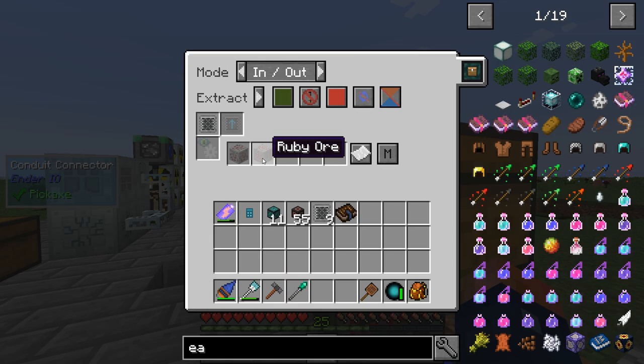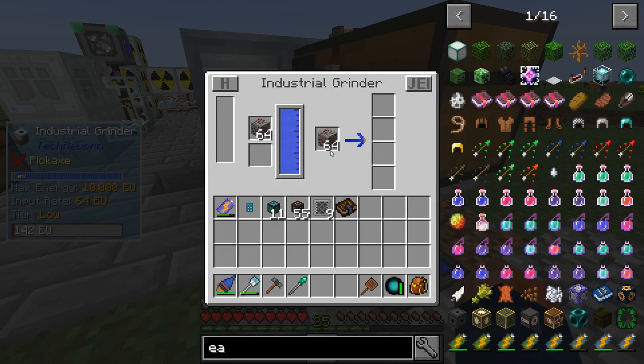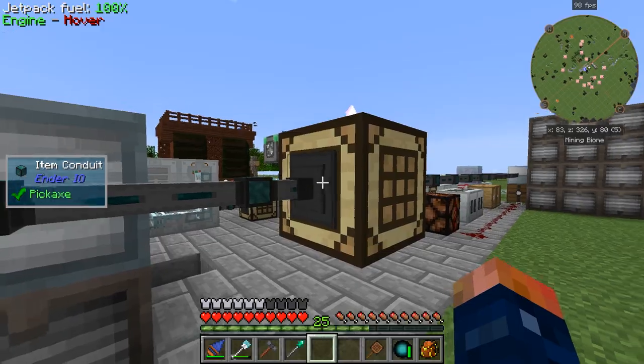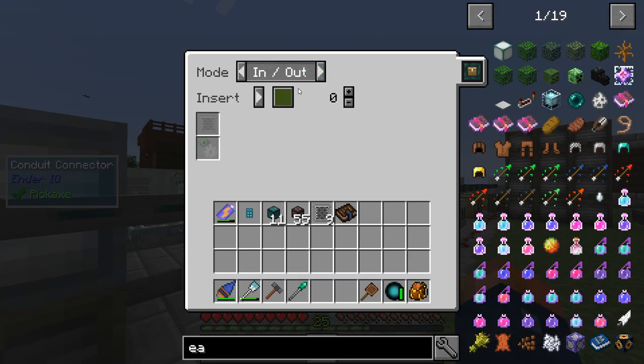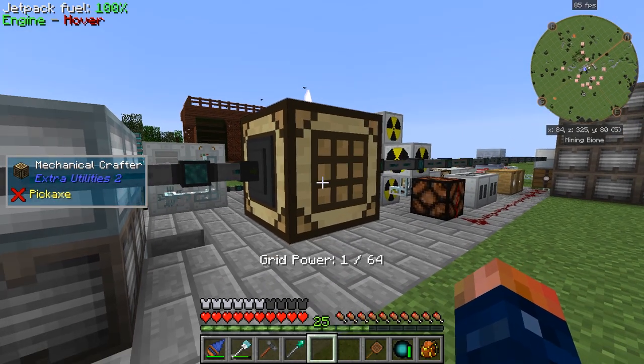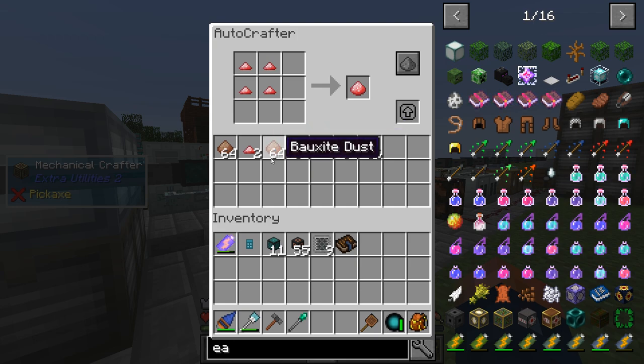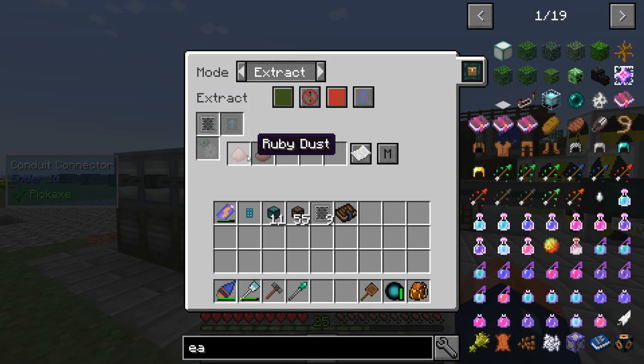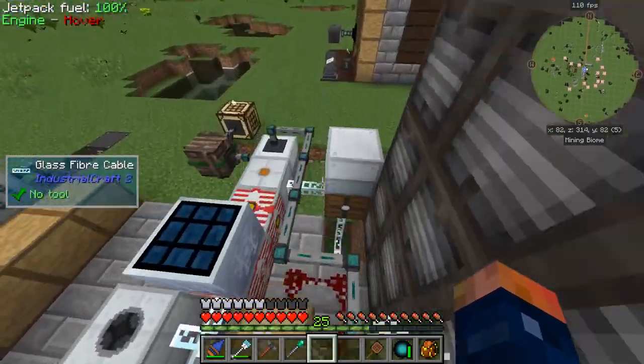I have two filters set up pulling out bauxite and ruby ore so nothing gets filled up. Unfortunately this slot seems to fill up too — I guess it processes from both slots. It goes into this auto crafter, which right now I have set up as a buffer chest on insert. The small piles of ruby get auto crafted here and these are used as a buffer chest.